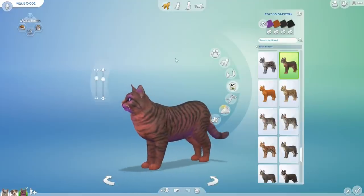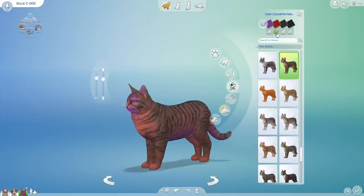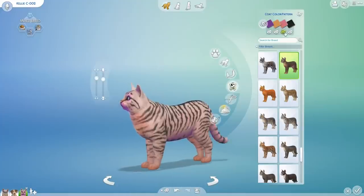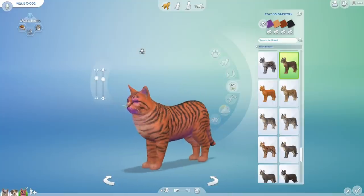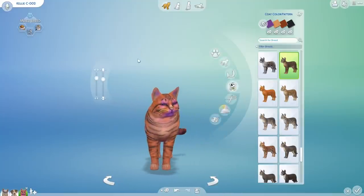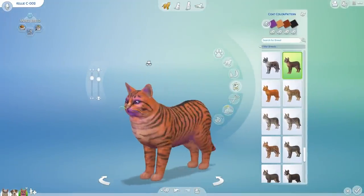We're going to hit eight times for the next color pattern — she could have been purple all over, Kelly, that was a choice. Then ten rolls for the stripes. She wants to be a tiger! Kelly wants to be a tiger who has also been eating the same paint or berries that the doggo from last time ate. And ten more rolls for the stripes gave us plenty of variety — she really wanted to stand out.